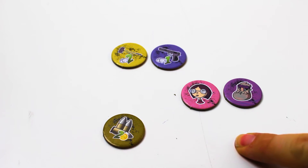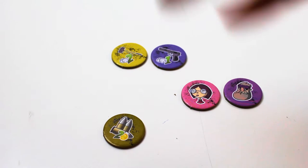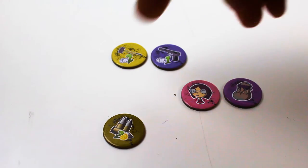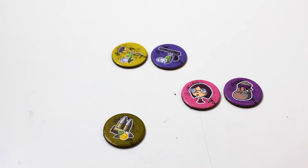You draw these randomly from the bag until you get this mixture — any kind of characters, any two weapons, and one supply item. You ignore all the zombie and event tokens from the bag to get your starting tokens.